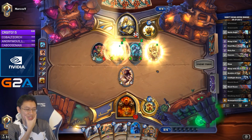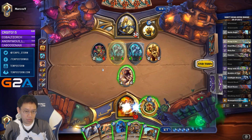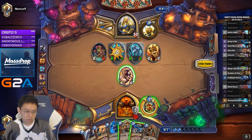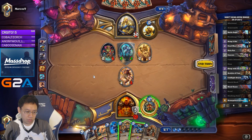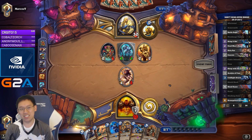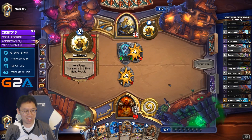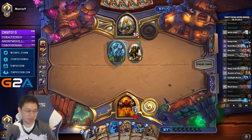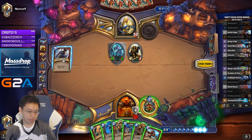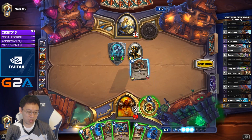He buffed two Saronite Chain Gangs with his first one. I thought about whether or not to play Public Defender to guard the Geist. I don't think it was a big deal to do so — it lets him trade in 4 attack instead of 3-4. That's actually fine for me. Is that it for his turn? Wow. Probably something coming turn 8. Probably only draw 1, but okay.